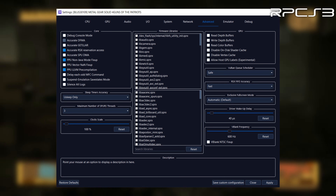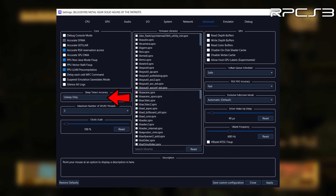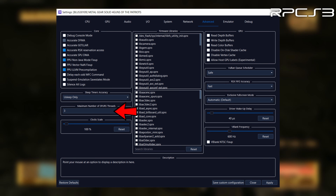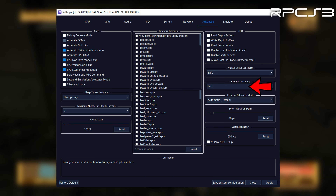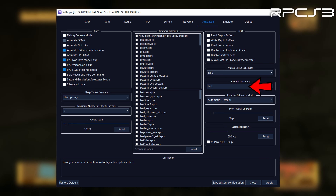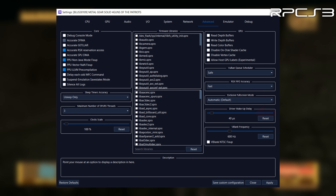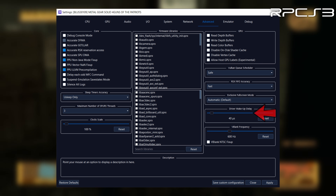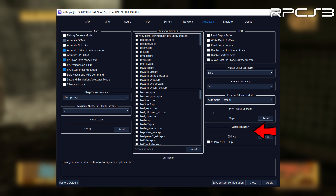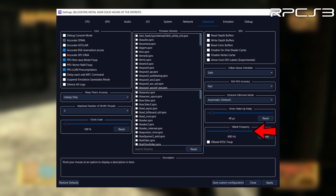On the Advanced tab, Sleep Timer's Accuracy should be set to Use Sleep Only for better performance. The maximum number of SPURS threads can affect performance in various ways — on my PC, setting it to 3 or 4 seemed best; try different values, and if you experience crashes, set it to Unlimited. RSX FIFO accuracy can be left on Fast for better performance; the RPCS3 Wiki notes it helps stability, so if you're getting crashes you can try Atomic. Driver wake-up delay can be increased for stability — a value of 40 microseconds seems to be the sweet spot. V-blank frequency helps improve performance, and anything between 240Hz and 600Hz should give a good boost; going higher than 600Hz doesn't seem to help.